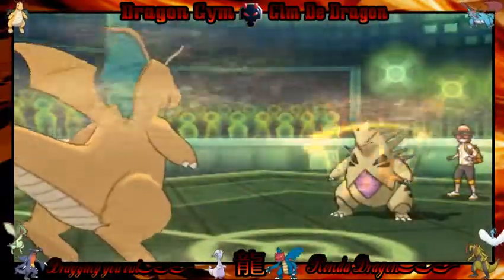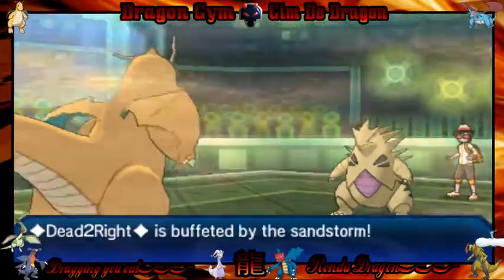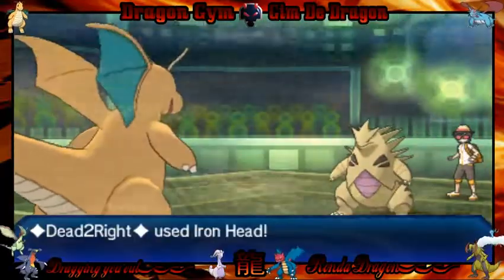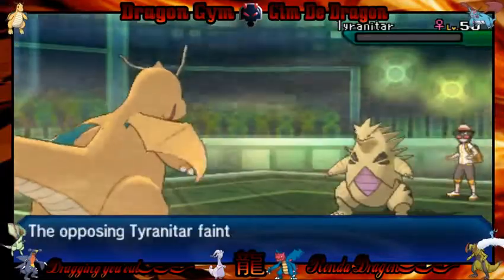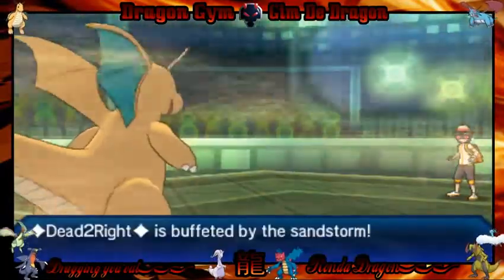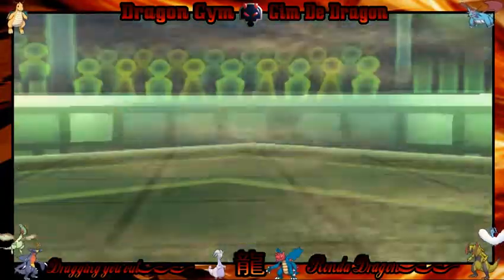Bart goes for the Dragon Dance! Yeah! A bunch of dragons dancing. So now I go for the Iron Head, trying to go for the kill — and it actually takes out the Tyranitar. So we're okay! That was legitness! Not a bad position.